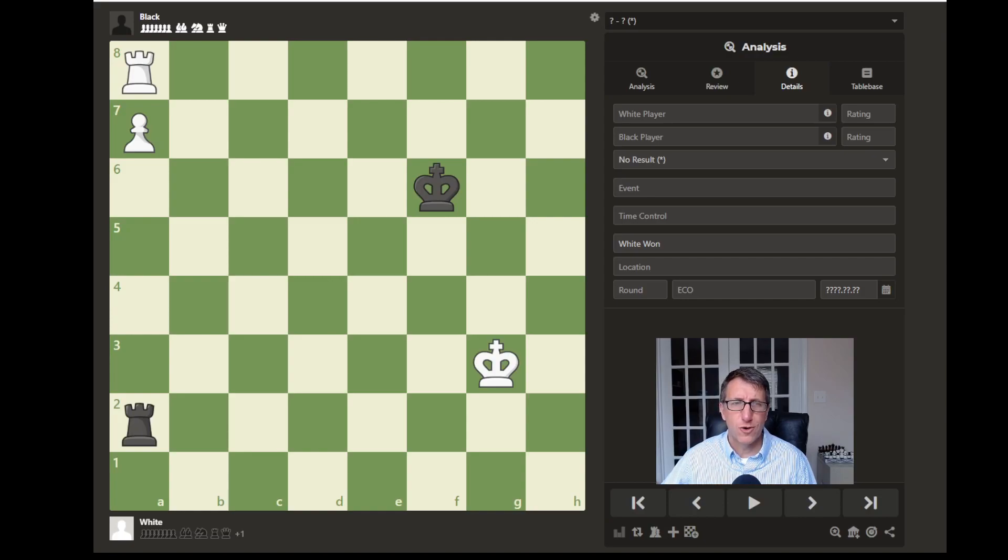Hello and welcome to this chess endgame review of a rook pawn draw. In this position it is black's turn to move. Think about this position — what would you do with black? You must be careful here to choose the right move. How would you proceed?